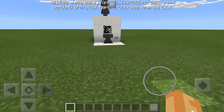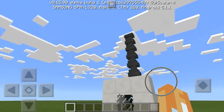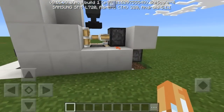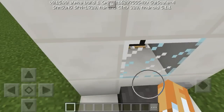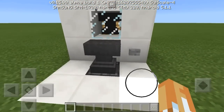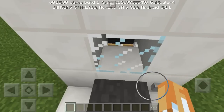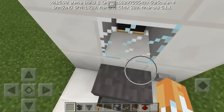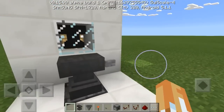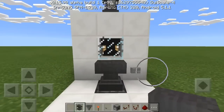Hey guys, Trogdar here again. Welcome to another redstone tutorial. Today I have for you an actually working anvil reloader. If you built my previous anvil reloader in survival and you had a broken or slightly damaged anvil, you'd realize that the other one didn't work correctly — when it got slightly damaged it would send a new anvil out, which is not what we want. We want it to only send an anvil out when it fully breaks, so we have to count the updates.